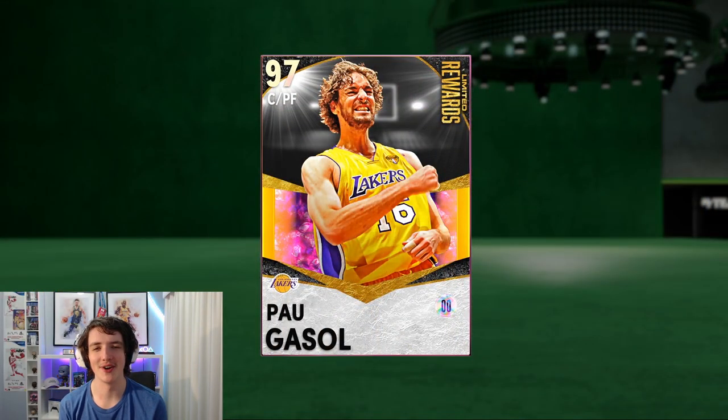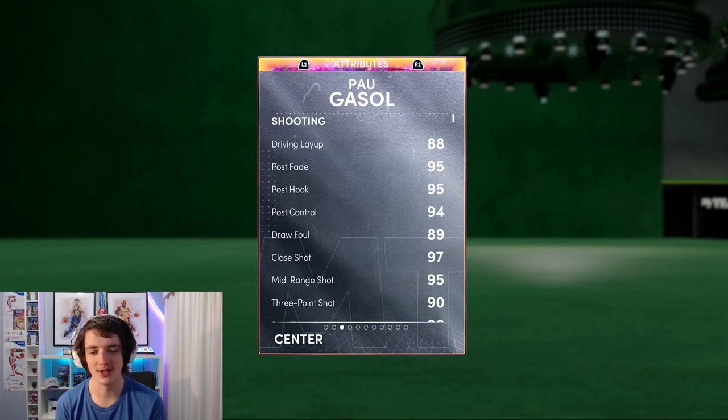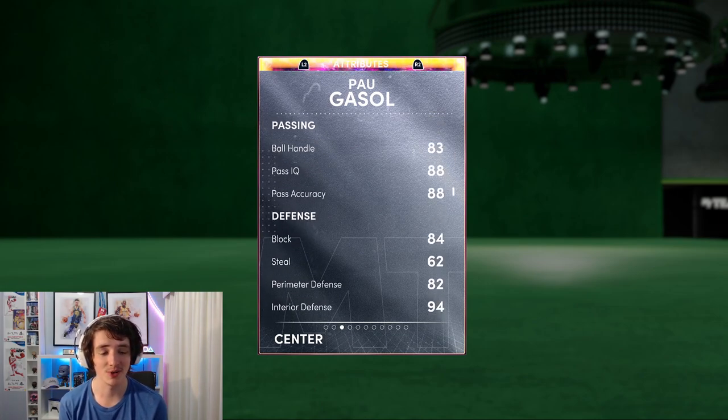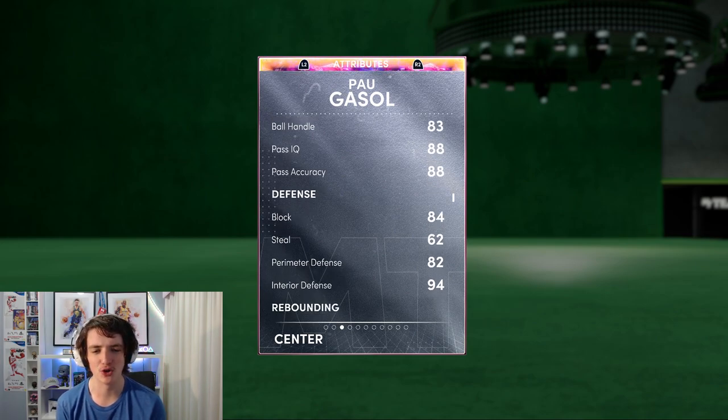Here we are with the 97 overall center/power forward Power Gasol from the Los Angeles Lakers. Now on paper, this card is not actually that good. He's 7 foot, 250 pounds. But we have a look here — 93 ball, 95 mid-range, very nice. 85 driving dunk, 83 ball handles. He doesn't get those good cheesy ball handles, but he's still able to dribble quite a bit.